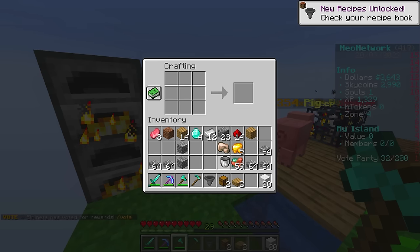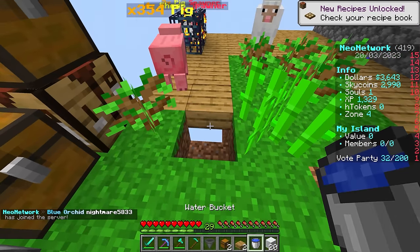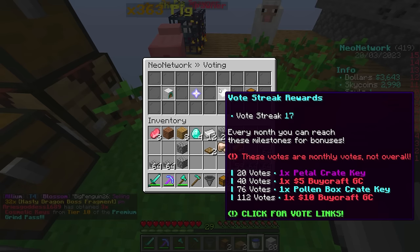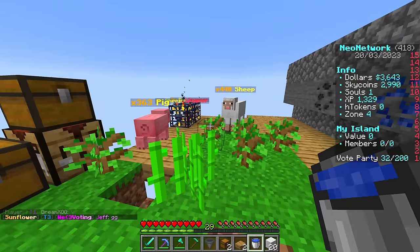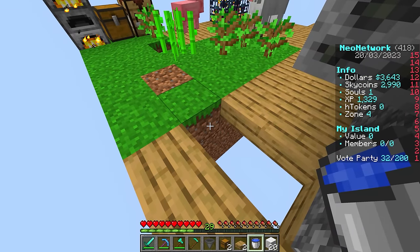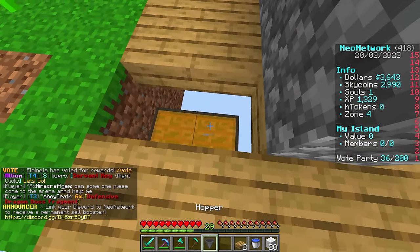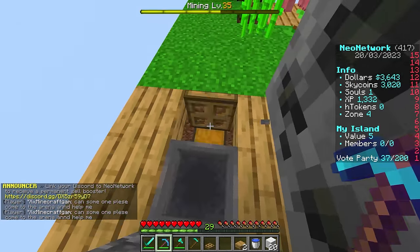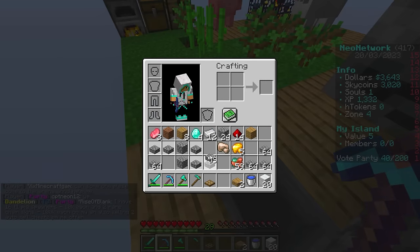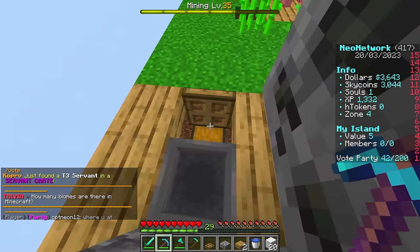We're going to grab these chests and we need one or two trapdoors. If you don't have fly on the server - when you do /vote, you can get a five dollar gift card after 40 votes. The ability to fly, which you get forever throughout every future season, is about three or four dollars on the store. We're going to put a chest right here, a hopper on top, and a trapdoor here. That means everything we mine will go straight into here - super helpful.